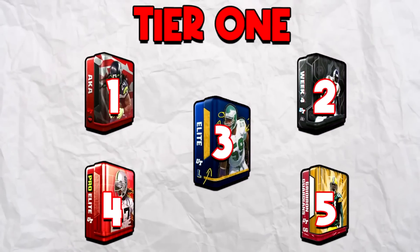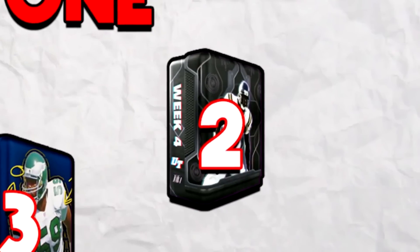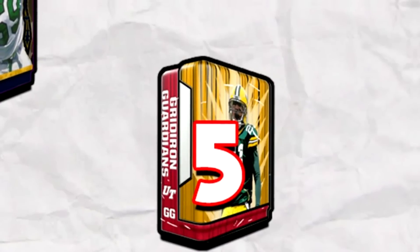The 10-yard throw, which is Tier 1, is filled with Madden Packs. There's an AKA Pack, a Team of the Week Pack, a Legendary Elite Pack, a Pro Elite Pack, and a Gridiron Guardian.